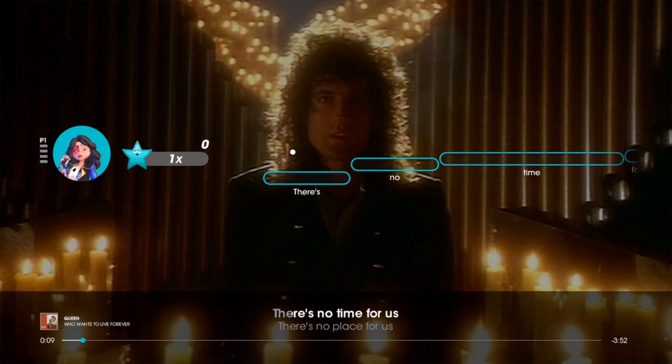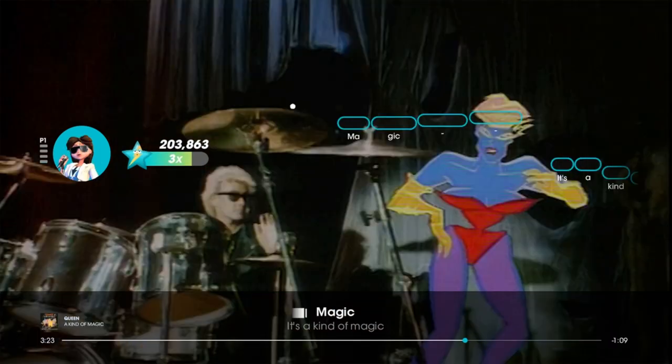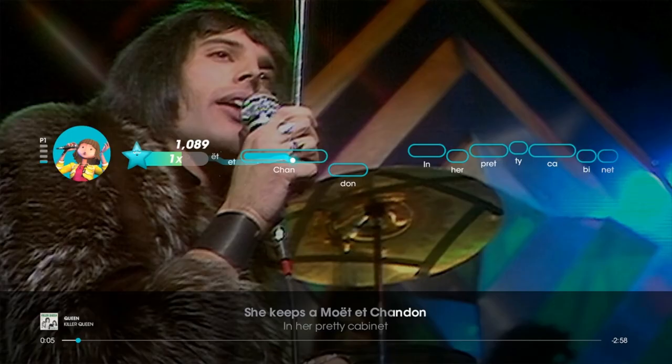During my time with Let's Sing Queen, I played with the family and we used a mixture of actual microphones as well as our smartphones. I know the hardcore singers will scoff at the idea of singing into a phone, but honestly it's really handy and it works well. Connecting to the console is easy — all you need is the app on your phone and then you put in the code that the game gives you. The performance was good too, and I didn't really notice if I was doing any better or worse between devices.